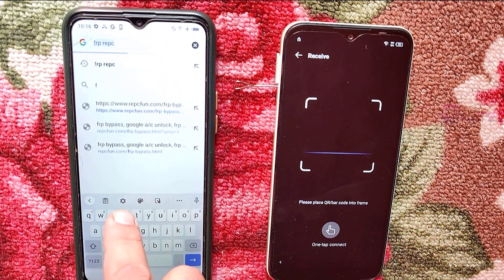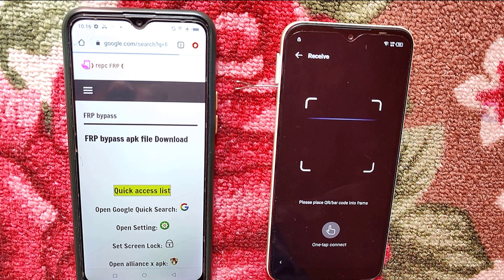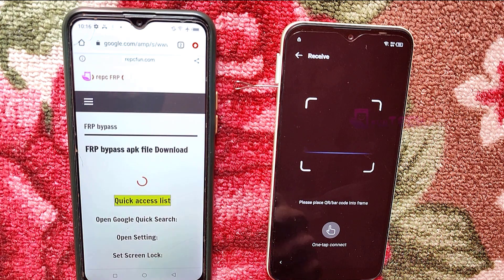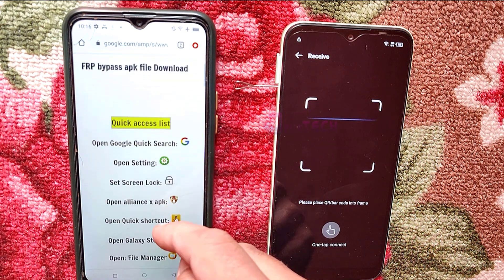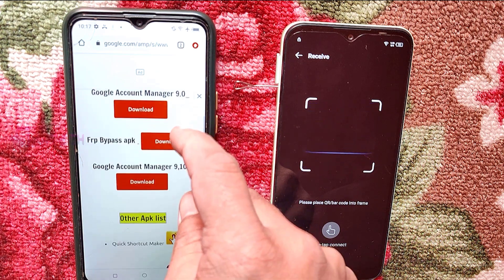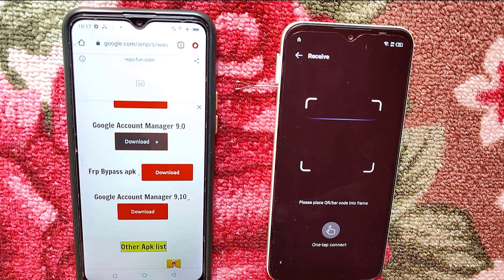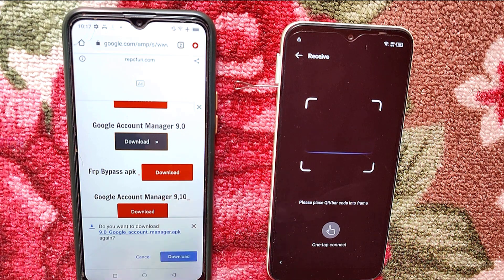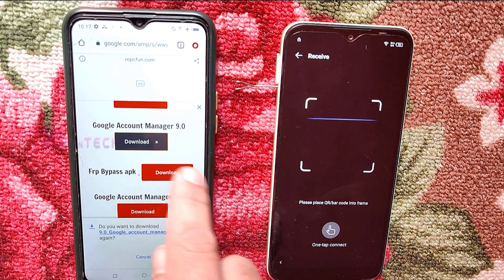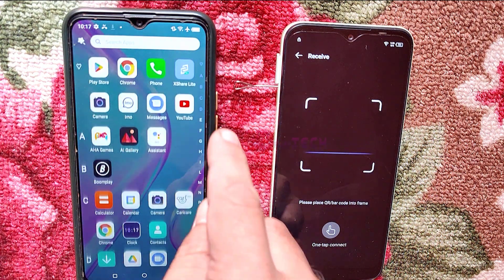Type frpredc in Chrome and go to the first link. Download Google Account Manager 9.0 — I have already downloaded that. Also download the FRP bypass APK. Both files I have already downloaded, so open the Xshare app.